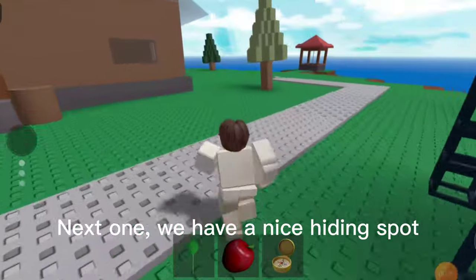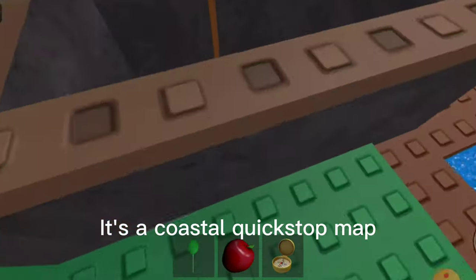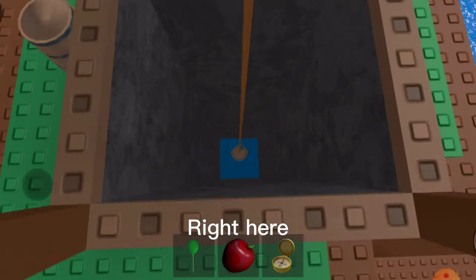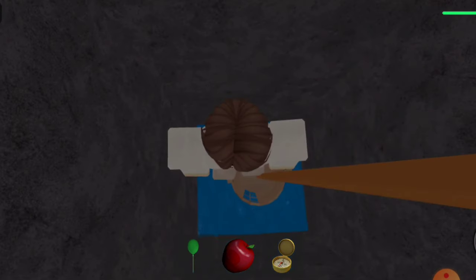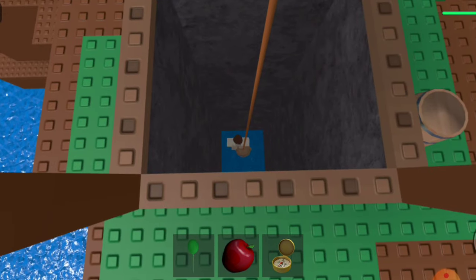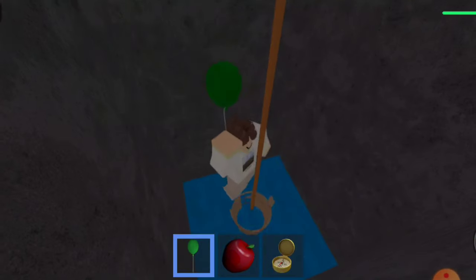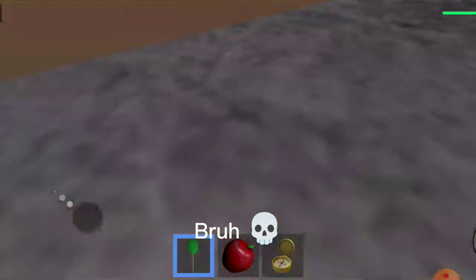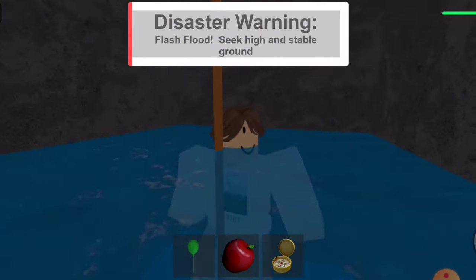Next, we have a nice hiding spot. It's a Coastal Quick Stop map, right here. It's nice for hiding during a virus disaster, but you can't get out. Just make sure you know the disaster before you enter, or else...